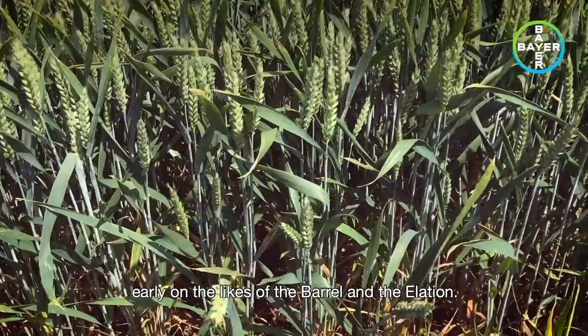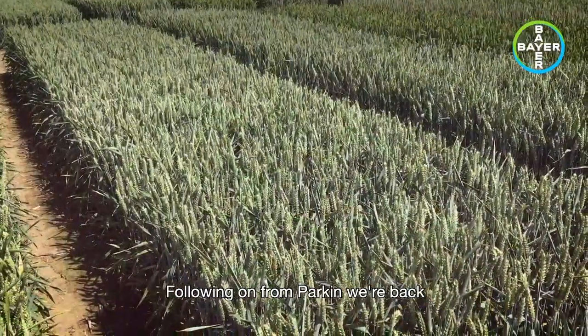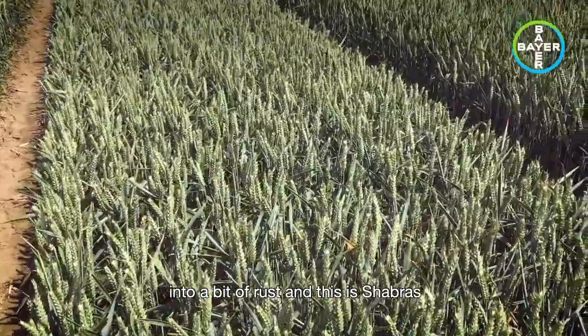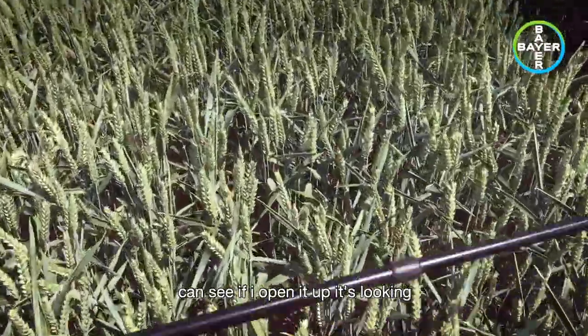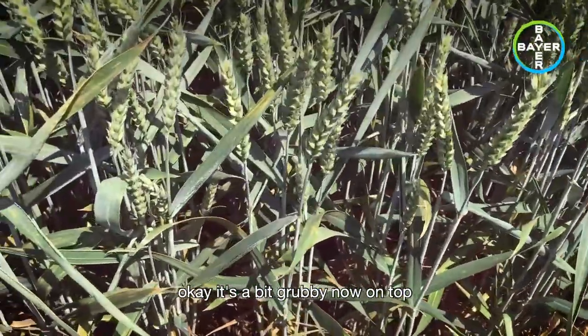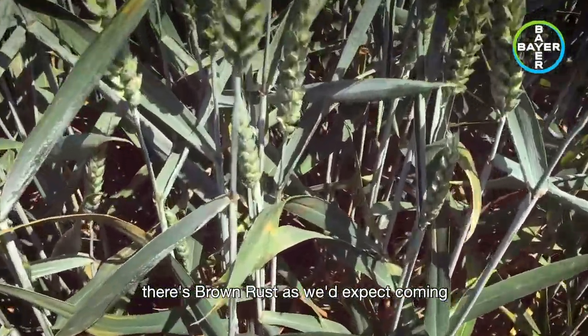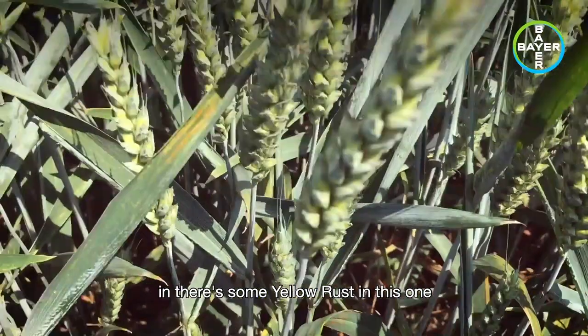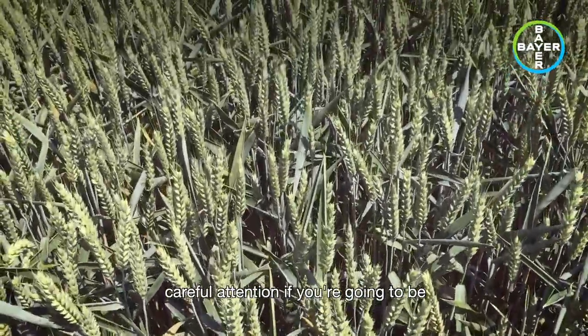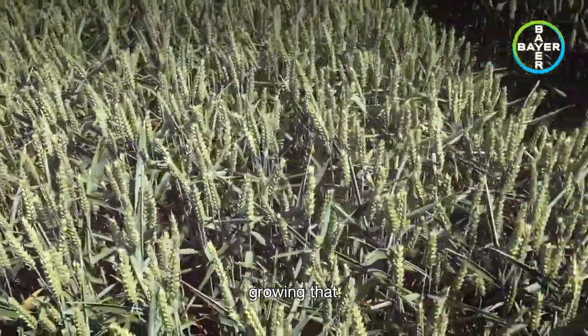Following on from Parkin, we're back into a bit of rust. This is Shabras, obviously from Syngenta. And you can see if I open it up, it's looking okay but a bit grubby on top. There's brown rust, as we'd expect, coming in, and there's some yellow rust in this one as well — so one that will need careful attention if you're going to be growing that.